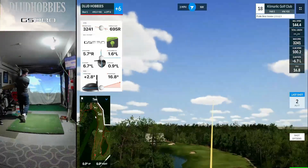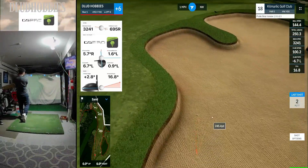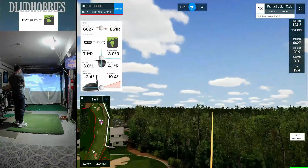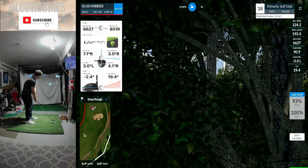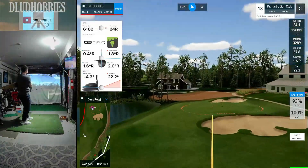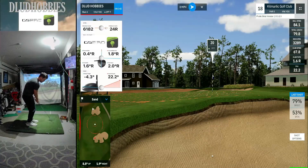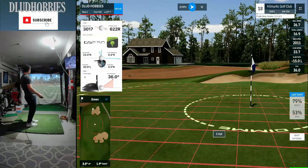I was wrong — another par five on 18, giving one more chance to hit two good shots. Finding the bunker early, just laying up now — that one way right, hitting the cart path. Think there's a hole-out from here — oh, not a bad effort there. Find the greenside bunker, chip it up 20 yards away. Try to end this with at least a par, and it does get there — par!